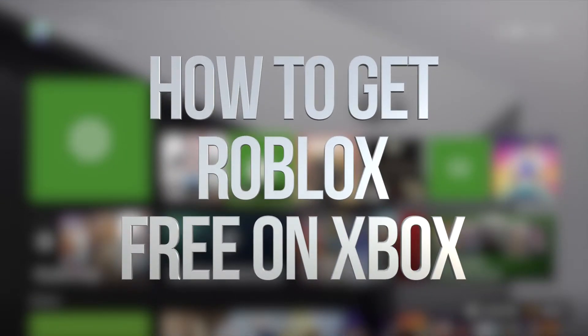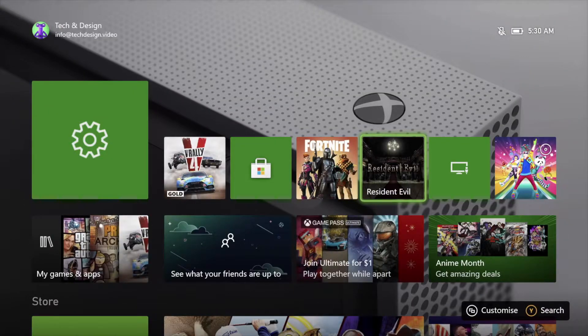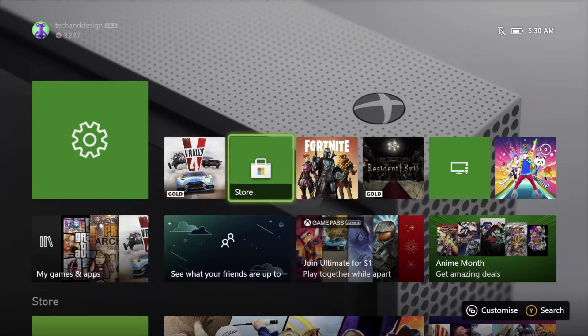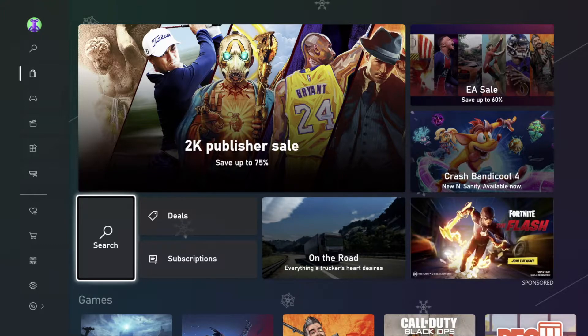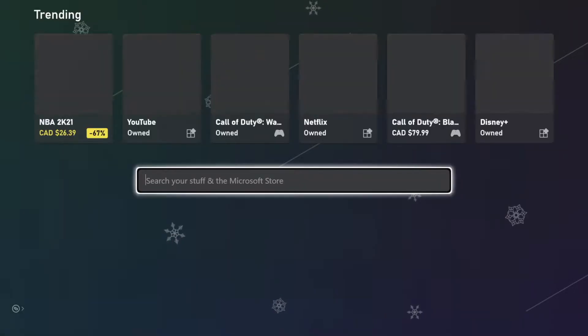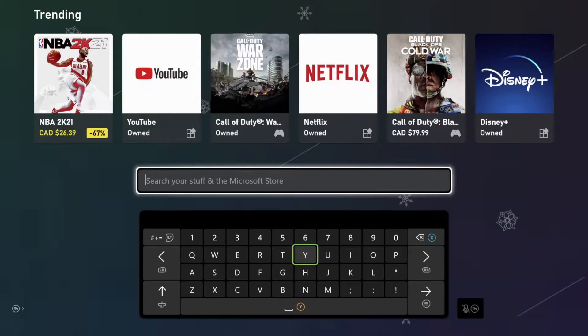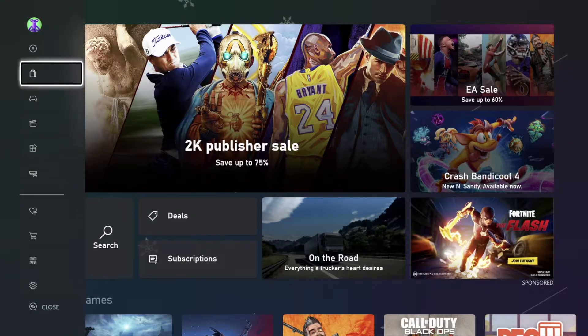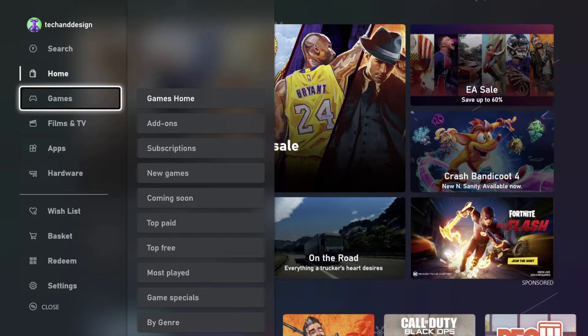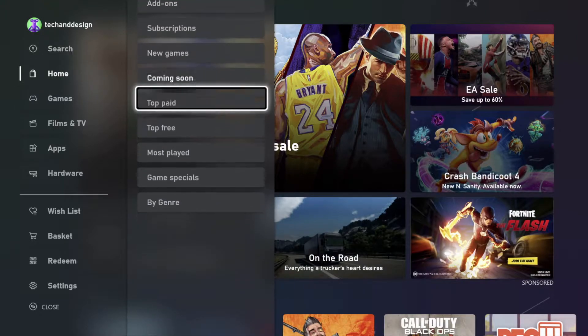Hey guys, in today's video we're going to be downloading some free games on your Xbox. Go right into your store — in your store we're going to look for your free games. If you want a specific game, go all the way up here, go into search and type out your game. However, if you want to see a bit more of what you could get, follow this: go right into Games and scroll down.